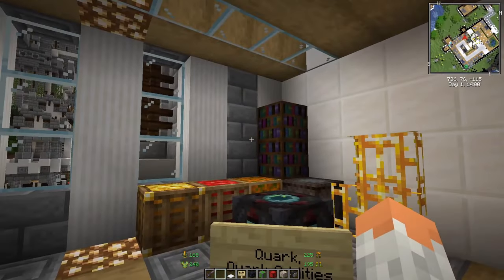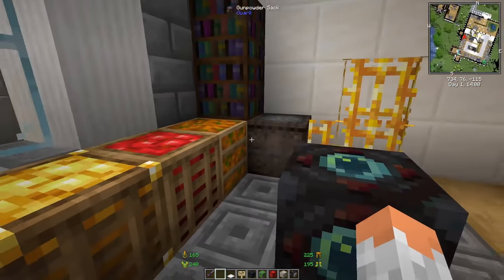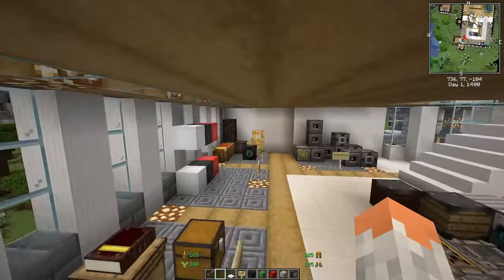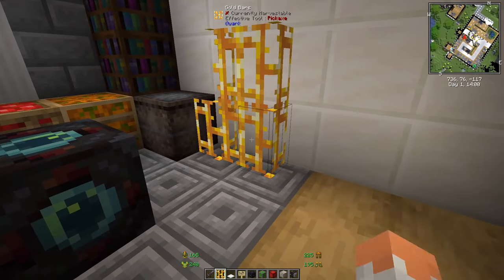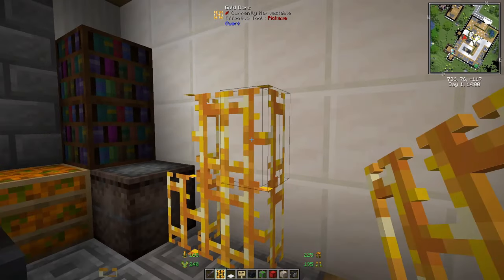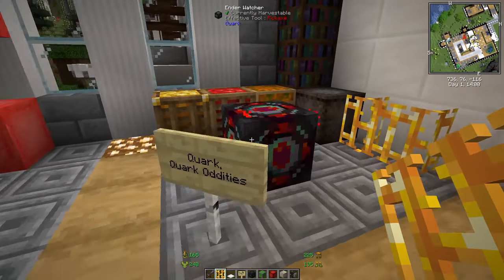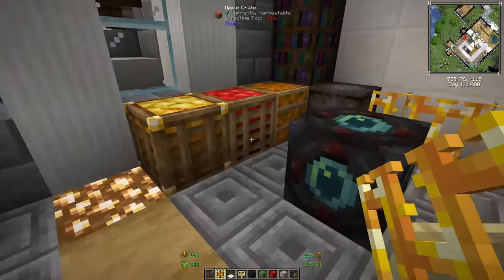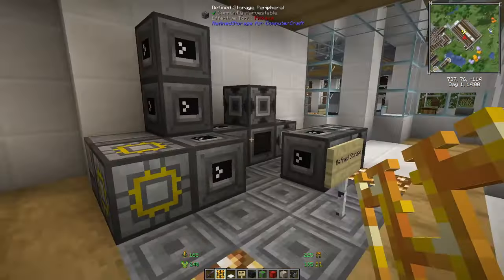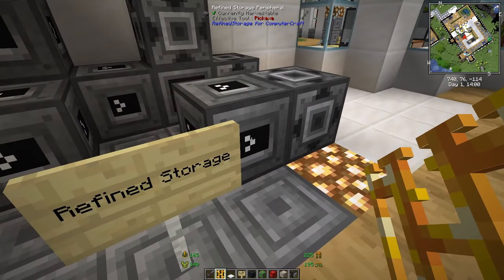Quark and Quark Oddities add small stuff you never thought you needed but appreciate once you have it. There are crates, new trees you can see outside, different fence types, golden bars and other bar types, and a gunpowder block that activates a redstone signal when an entity is nearby.